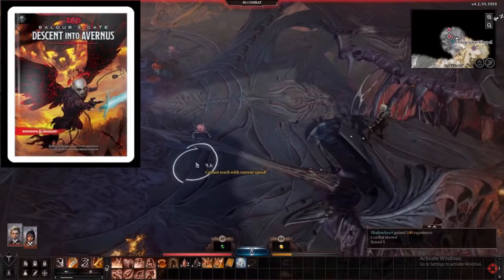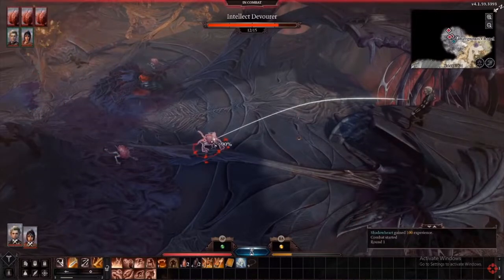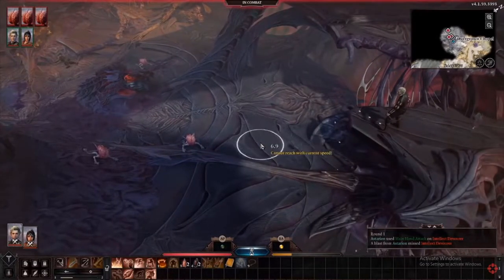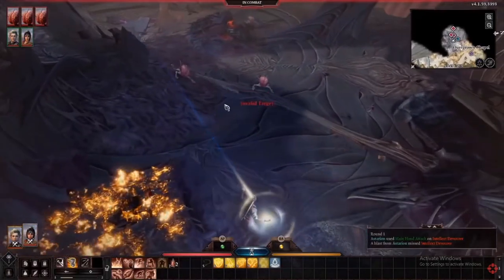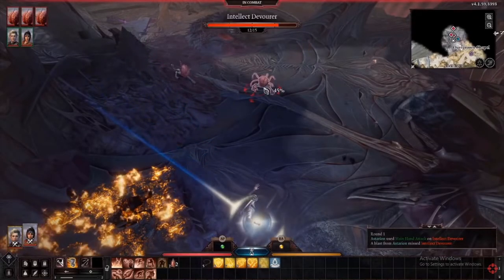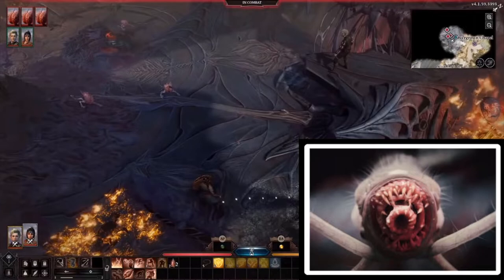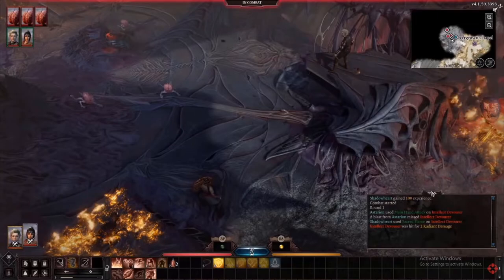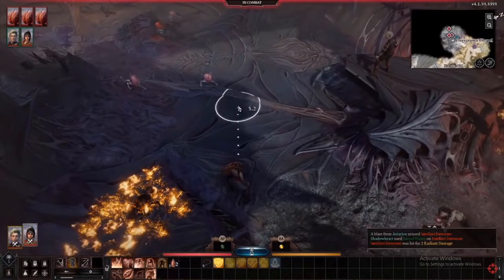Descent into Avernus is about a city named Baldur's Gate that was pulled into the first level of hell, Avernus. There are a few ways that this module can end — Baldur's Gate comes back to the prime material plane of existence. As a captive of the Mind Flayers, you've had a tadpole dropped into your eye. As Sven says, this links people together and solves several problems. It's a good mechanic to build a team — it gives it a direction and connects people together with a common problem or motivation.